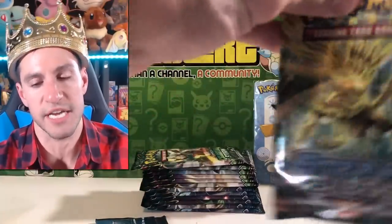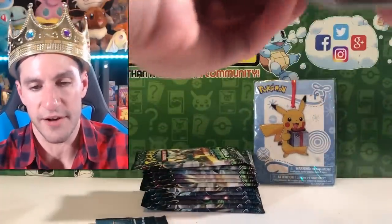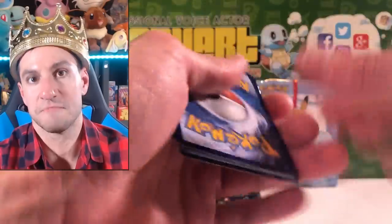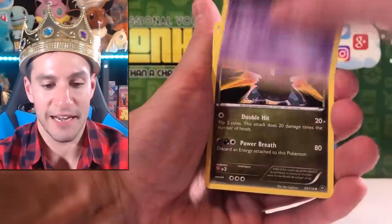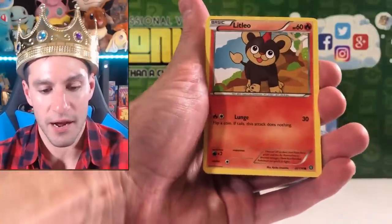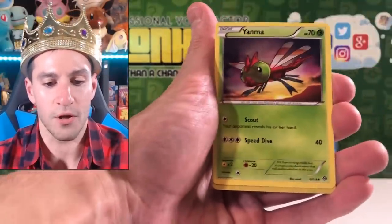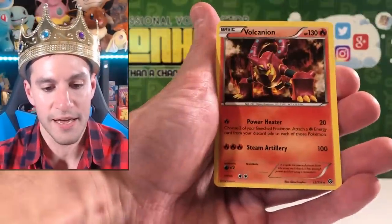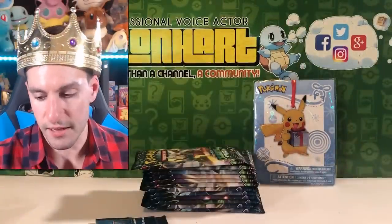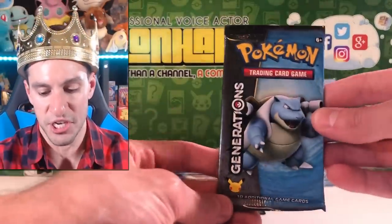Steam Siege, Steam Siege, and then we'll get to Generations. Nidorino, Zweilous, Monferno, Nidoran Male, Litleo, Sneasel, Yanma, Nidorino. And Volcanion - I actually haven't seen Volcanion in a while, still a non-holo. So world's best mystery box continues. At least we got a Generations pack.